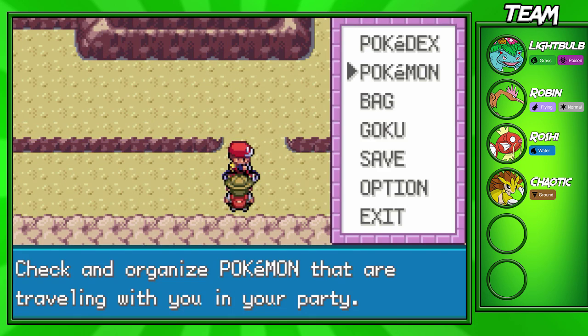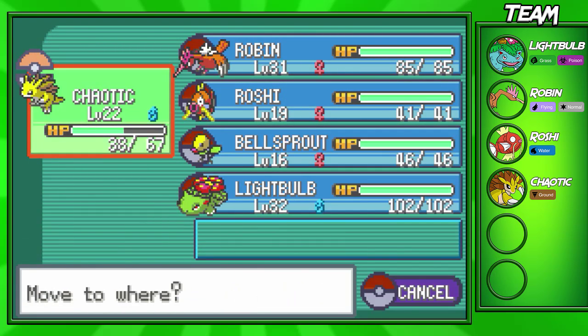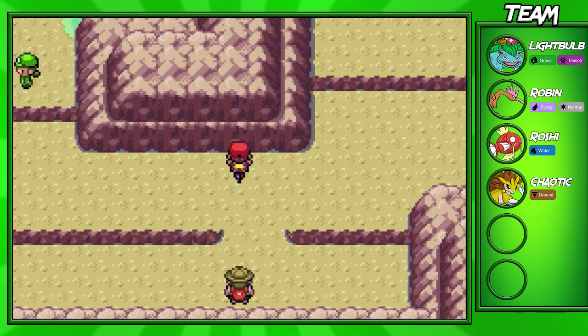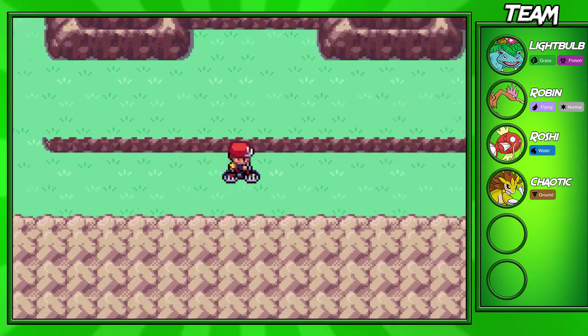Chaotic evolves into Sandslash — nice! We finally got a good Ground-type on our team. Now I'm going to switch out of Chaotic and switch into Roshi, because I want to get both these Pokemon to evolve this episode.